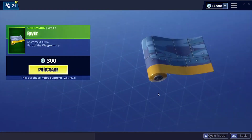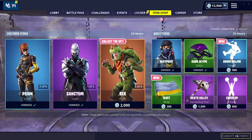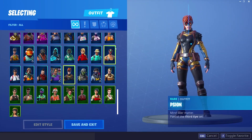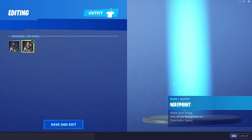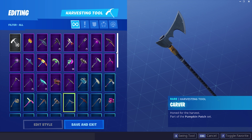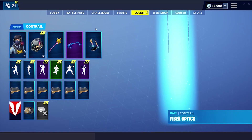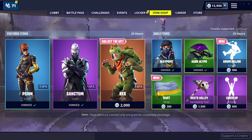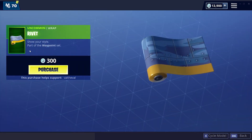All right, let's take a look at the weapon wrap. It's called Rivet, part of the Waypoint set. Dude, I have the skin for that! We're gonna use the style without the helmet, we're using Waypoint, we're gonna rock the back bling. I don't think I have a pickaxe that goes with this so let's just use the Star Wand for now. A wrap that's part of a set — show your style — and it is 300 V-Bucks.